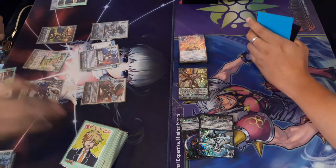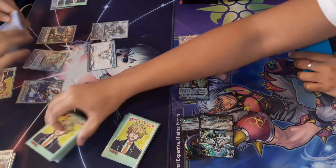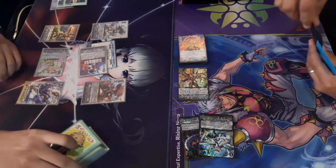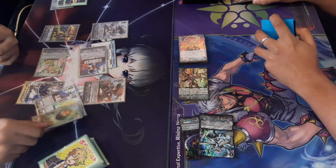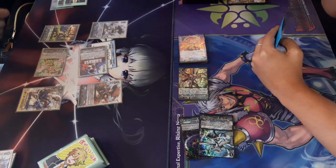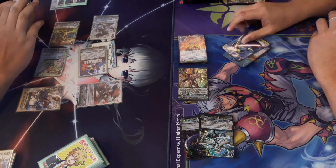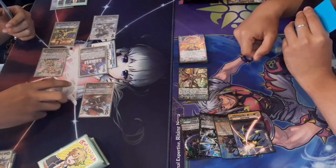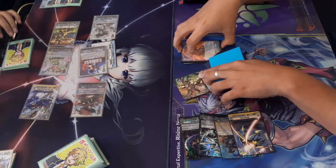He calls out another grade three searcher, filtering one more card — whiffs again, which is a good sign for the Giraffa player. He resets the deck, shuffling those cards from the bottom back to anywhere in the deck. Then he starts swinging for a massive number. The opponent uses a perfect guard discarding a crit. Since the Musketeer player doesn't control that grade two, not every unit gets power and crit — so the other unit gets three crits, opponent takes one with two crits and gets a defensive. It's lethal so the opponent guards it at 37k.